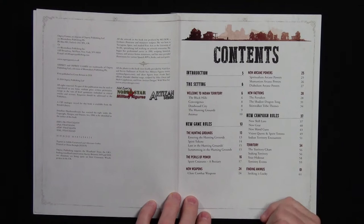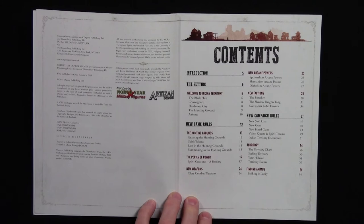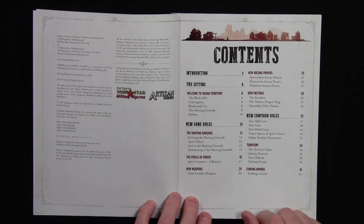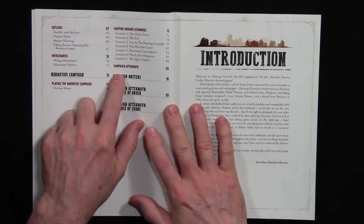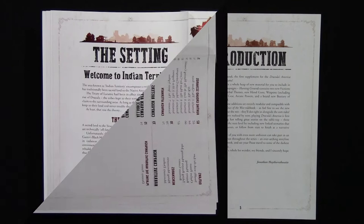Here are the table of contents. You've got your introduction, setting — here's where your battles are going to be taking place — some new game rules including close weapons, which people have been asking about, some new arcane powers, new factions (really it's two with a modification on a skinwalker tribe), the new campaign rules about the territories and this new magical power, some new outlaws and new mercenaries you can hire, then a narrative campaign and sheets to fill out when you play.